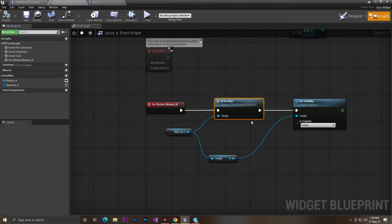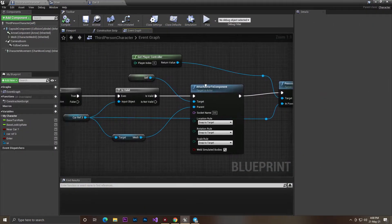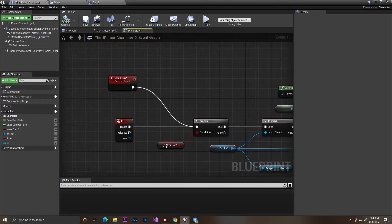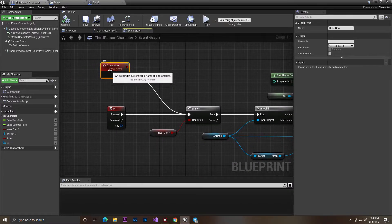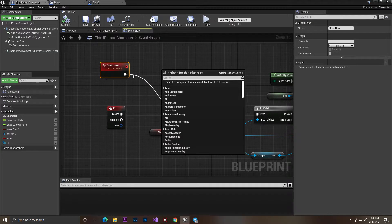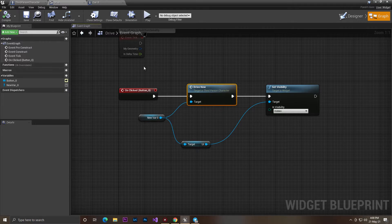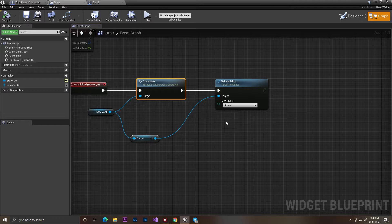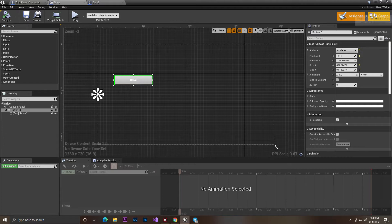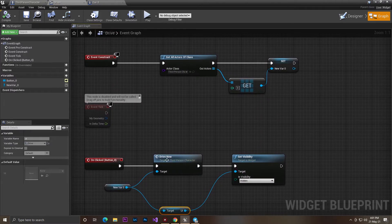You might ask: what is the 'Drive Now' function? It's a custom event I already created. Make sure you've seen my previous video on third person enter and exit vehicle — that video shows how to set up this code. At the F keyboard press, I created a custom event called 'Drive Now'. In the widget, on the button's OnClick event, I call that 'Drive Now' custom event on the character variable. Then after pressing the button, I also set the widget visibility to Hidden so it hides when you're driving.